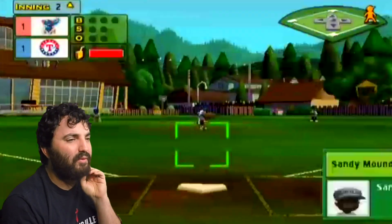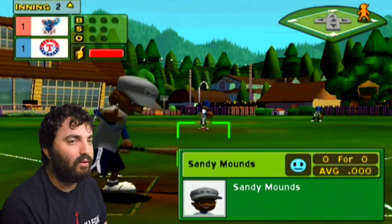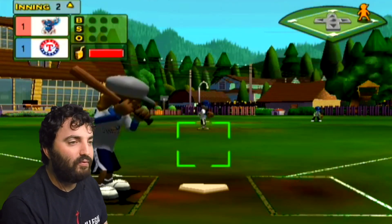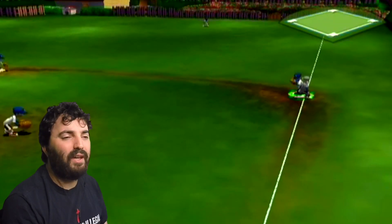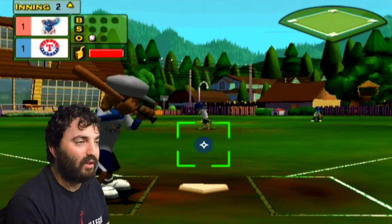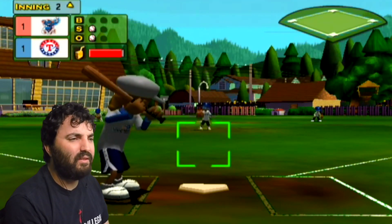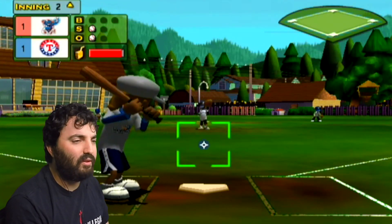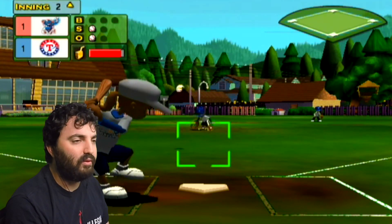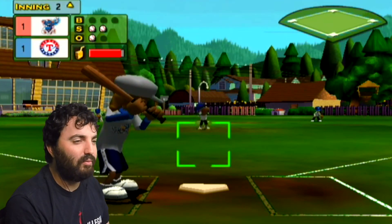Now we've got a runner on first, and here's Sandy Mounds up. Do I sense an opportunity? And — picked off! She's out of there. That was a good way to start. Santana's trying to calm down after giving up a leadoff home run earlier in the game, but he made up for it by slowing down the rest of their hitters.